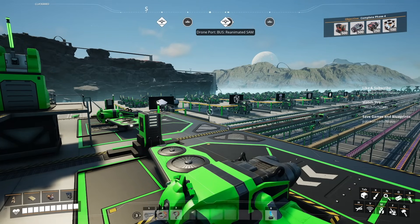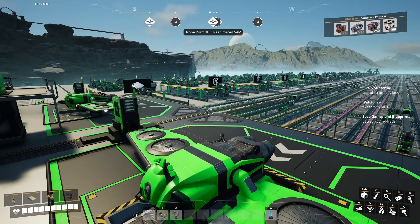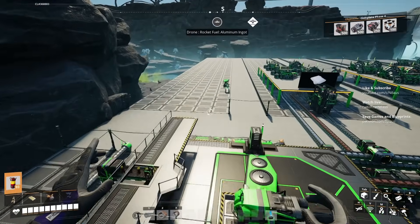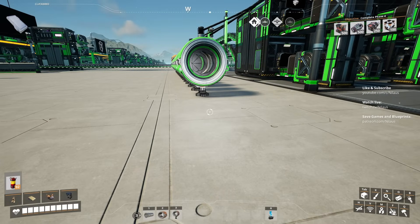Welcome back to Satisfactory Release. My name is Nielaus and we are back here with our glorious bus base, now supplemented with drones. We are bringing a few things in and more things will be brought in as needed. What we're going to do today is the top right hand corner - we're going to be focusing on completing Phase 4. I'm going to show you how little effort it actually takes, depending on whether you want to build it yourself or download my blueprints available to Patreon supporters. We're going to focus on design work today.